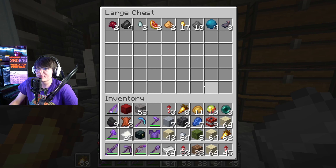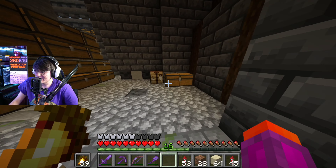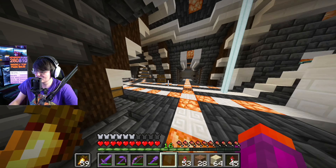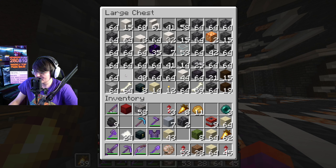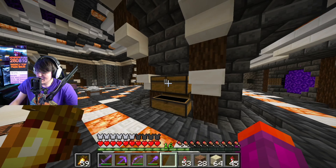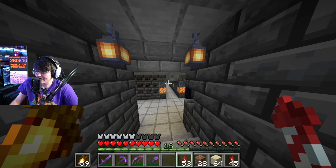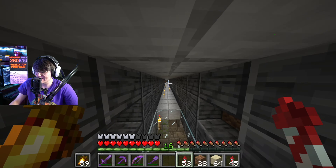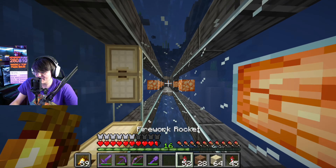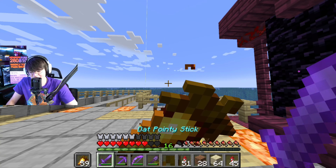Hope we don't get snagged on anything. So in order after the ink sack it goes: iron ingot, lapis, leather, magma cream - and then we need the stupid shells. The nautilus shells - where are the shells? I think they drop when you kill drowned. I think that's the only way to get them. I might have to go farm a bunch of drowned. I'll look up exactly how to obtain them, but I have a feeling this is gonna be another underwater episode.